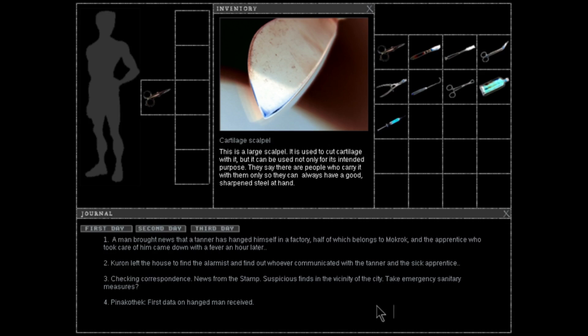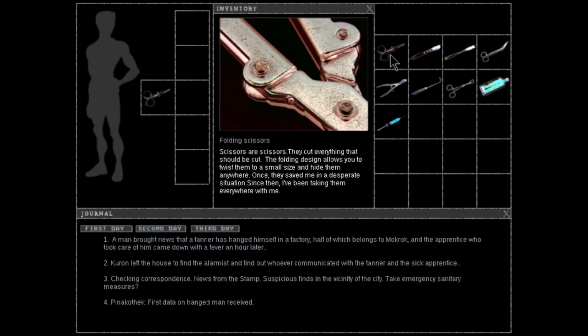Checking correspondence: news from the stamp, suspicious fines in the vicinity of the city, take emergency side-time measures. And Pinakothek — first data a hangman received. As I said, the Pinakothek was a very colorful building for me — very colorful, near the cathedral — and it was this version of the Steel Water.